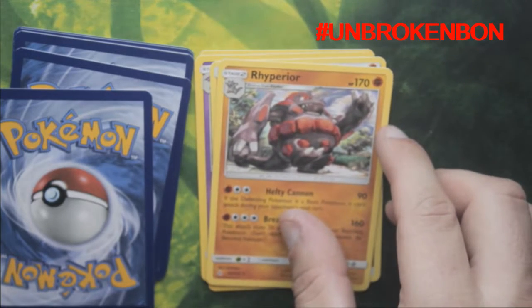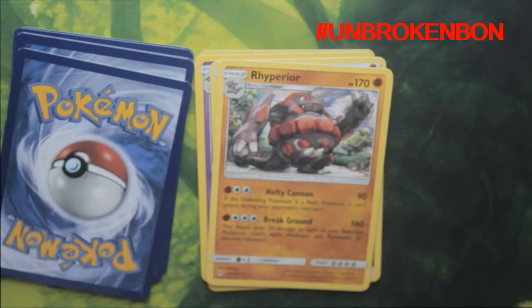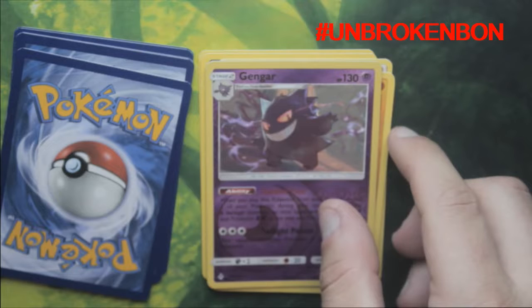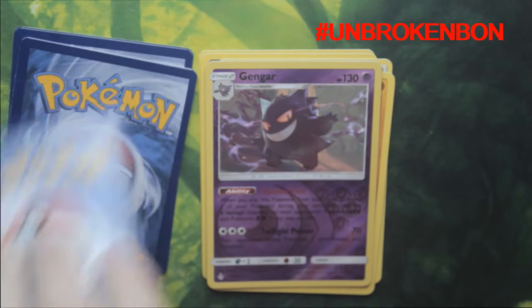Oh my god, look at this — we've got a Wraptor, that is brilliant! I like that, we've got a Wraptor. And we've got a Shiny and it's a Gengar! Everyone loves a Gengar, don't they? Gengar is one of my favourites, so that's really cool — we've got a Gengar.